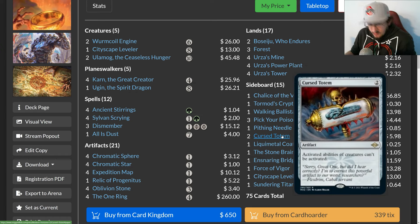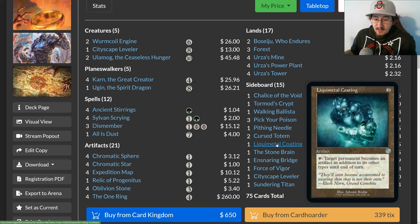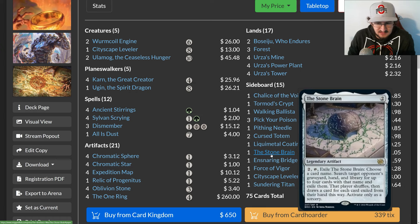Pithing Needle names any annoying non-land or even land permanents your opponent is playing. Cursed Totem handles Yawgmoth decks. Liquid Metal Coating pairs brilliantly with Karn: you target one of their lands with it, then use Karn's plus-one — since lands have zero converted mana cost, they become 0/0 creatures and die, essentially giving you a Stone Rain every turn. This can hose combo-y decks and even act as a win condition by depleting the opponent's library, and you can always retrieve Stone Brain from exile using Karn.